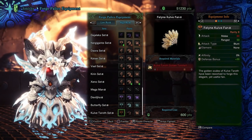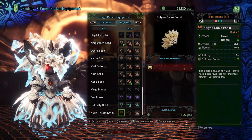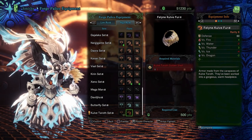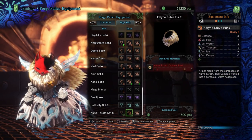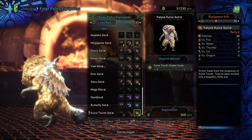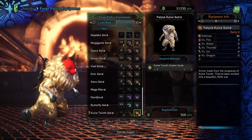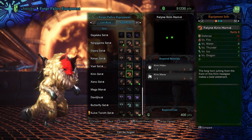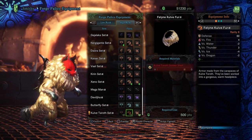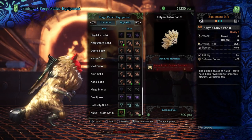Last but not least, the palico armor. The melee damage is 60, ranged is 50, element none, and defense bonus plus 30. That's the Feline Kulv Fur — we need a golden shell and a Kulv Taroth golden scale, which I already have. It looks like a little stupid lion — it's ridiculous looking. I'm probably not going to craft this first; the defense isn't really better than the Xeno set and the weapon isn't particularly great either. I want to get the main armor first and make some builds, then I'll go with the palico set.